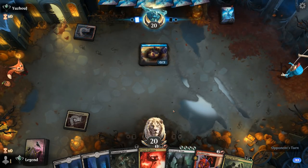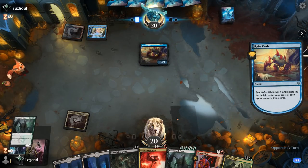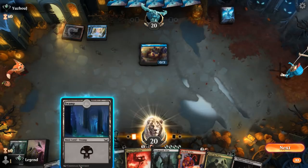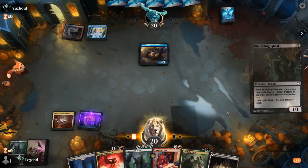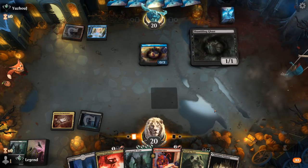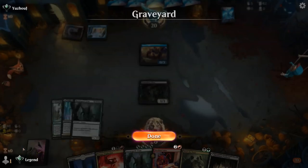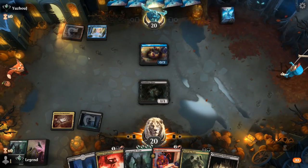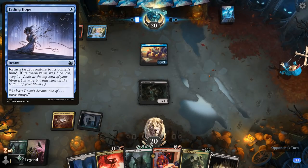We play Shambling Ghast. Our Corpse Explosion is also going to be online as we already have a Titan in the graveyard. The opponent does seem to be holding a one-mana bounce spell, which is a concern — it means they'll have to be tapped out for us to combo off.